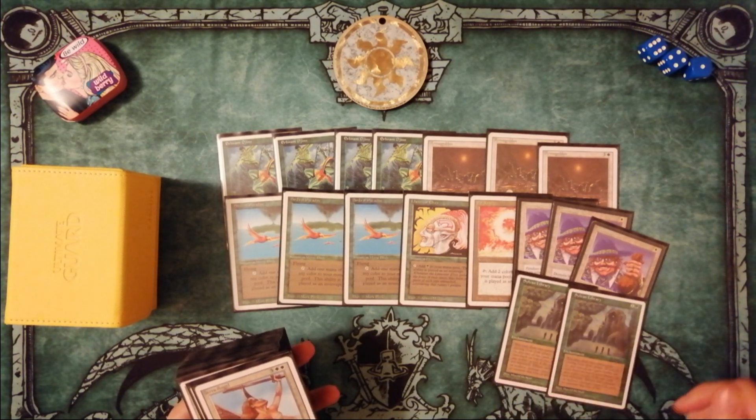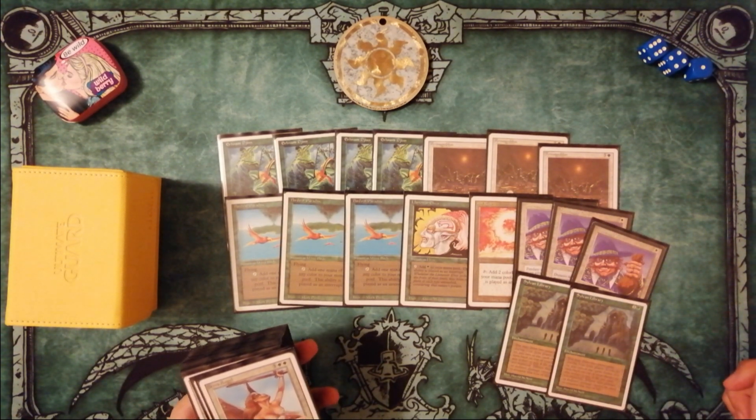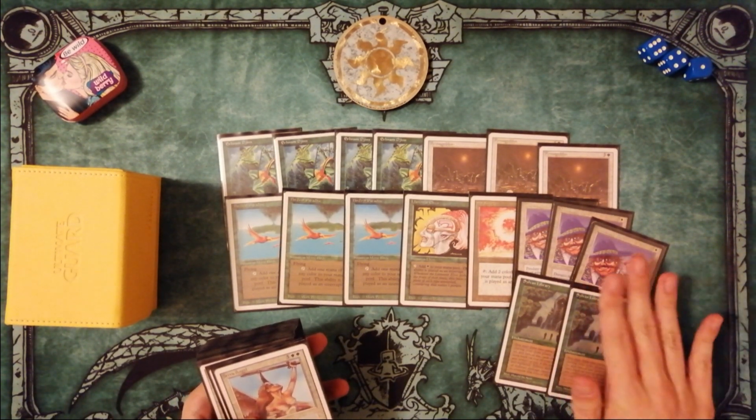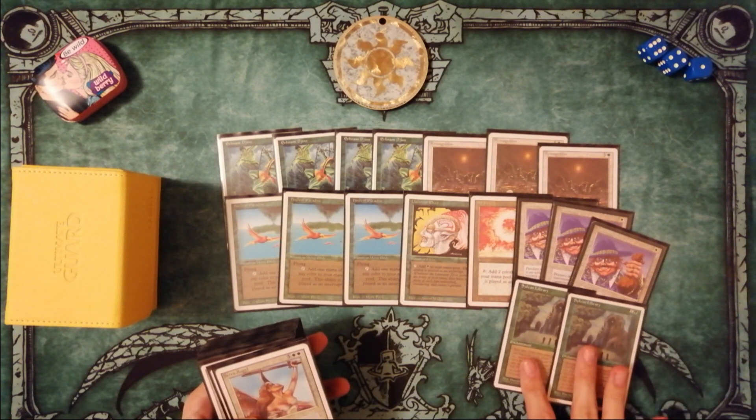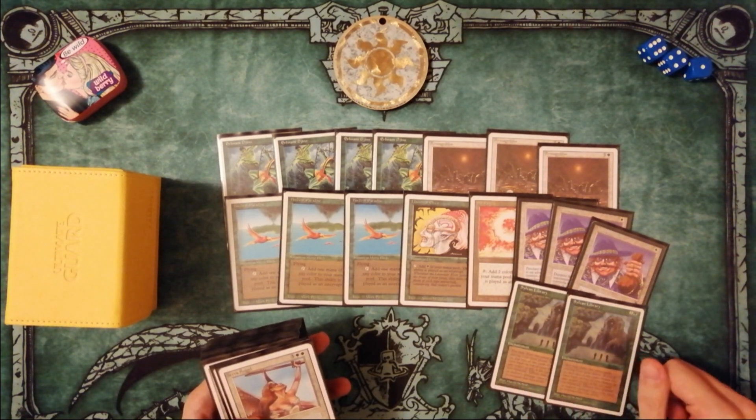Also, Land Tax works well with Sylvan Library, our second card advantage maker. With Sylvan Library on the board, we can look at the top cards, take unwanted cards to the top of the deck, and shuffle them into the deck at the next upkeep.